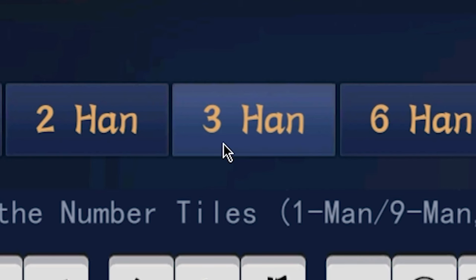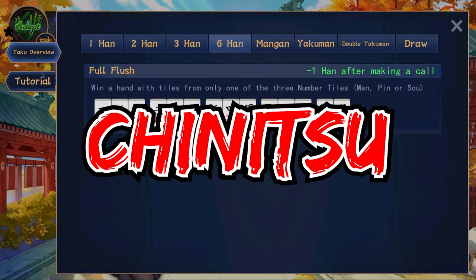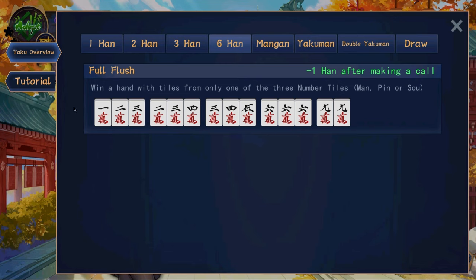After the three han yaku, there are actually no four han or five han yaku, but there is a single six han yaku, and that is the full flush or chiitsu. Your entire hand must consist of one suit. And if your hand is open, then it will be minus one han, so you get five han.